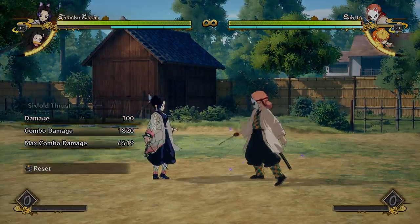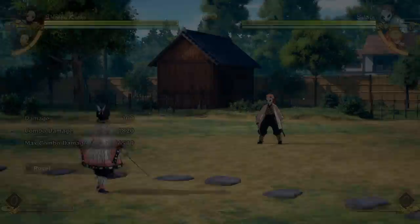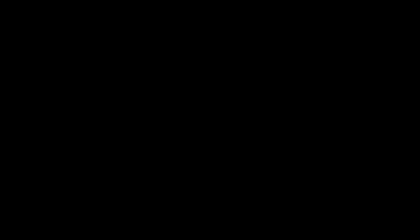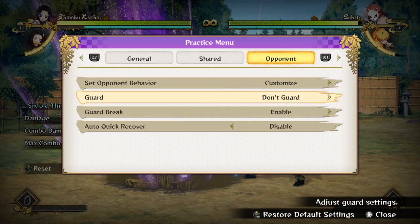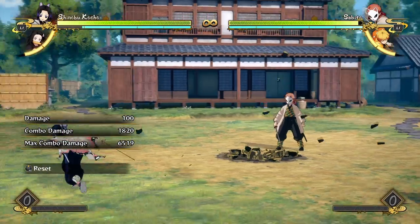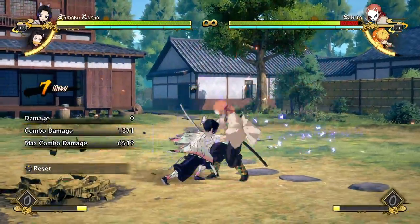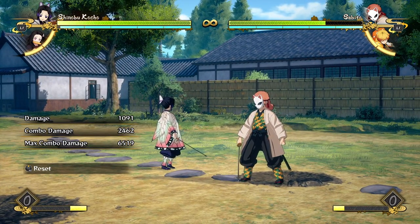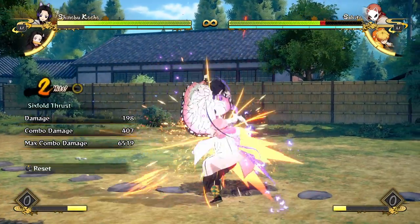Six-fold Thrust is dash-cancelable at any point so I can cancel it into a different special move, into a sidestep, or into a jump. The aerial version is even better — it's six hits again, still starts combos, still advantageous on block, but better at both. She can actually get a grab from the aerial version, and a grab is the most guaranteed damage she can get in the game. Doing something simple like this is a big chunk of guaranteed damage for Shinobu — she doesn't get to see damage like that often unless you're doing a full support combo.